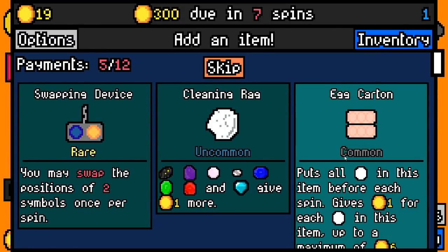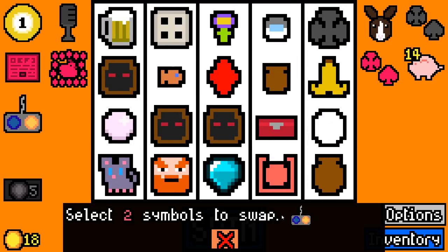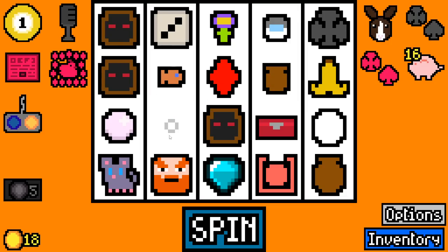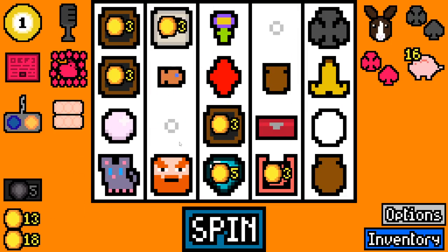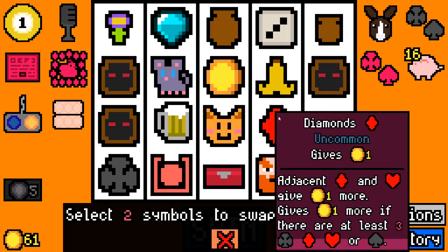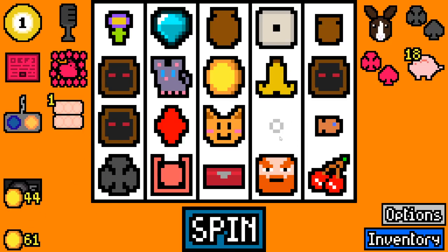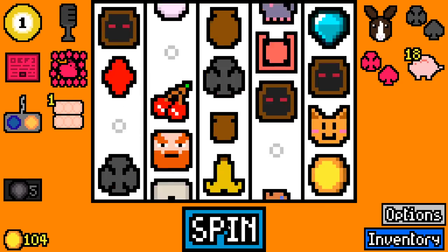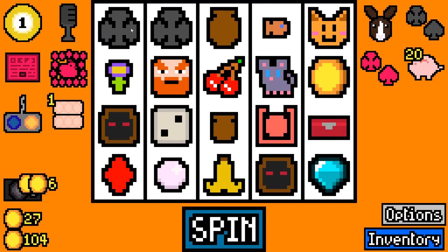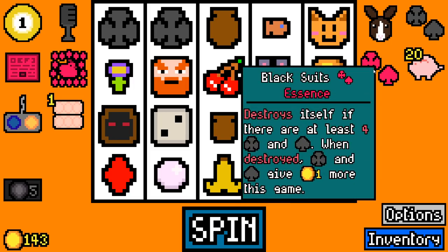We're gonna add swapping device. Let's get rid of the beer. It doesn't actually multiply — it's only the essence that multiplies it. This is gonna be a good way to get rid of a lot of symbols though. Another black suit — so we just put these next to each other, they get adjacency bonuses. There you go. What do we need for black suits essence to work? There need to be at least four. So we need two more of those. You can just keep putting these adjacent for now until we get other bonuses.